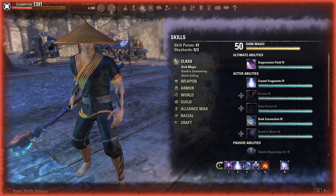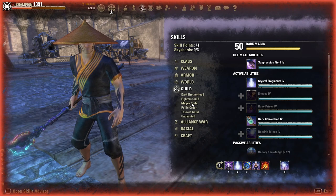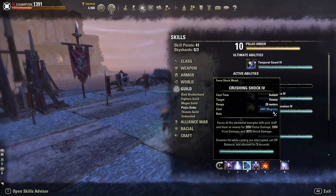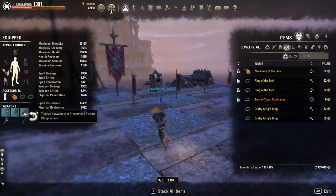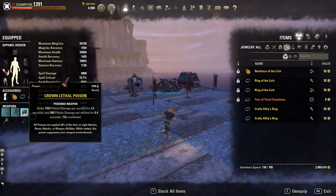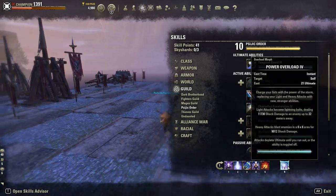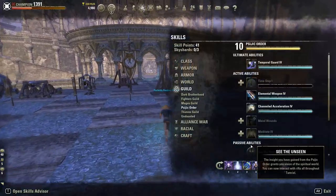The third skill is Crushing Shock — this will be your main spammable. There are two reasons I use this over Elemental Weapon. First, it can interrupt enemies. In open world there are a lot of situations where you have to stop a res but you're not close enough, so having a ranged interrupt is very helpful. Second, it has a much higher chance of proccing your Double Dot poisons, because Crushing Shock hits the enemy 3 different times, tripling the chance of proccing your poison. Elemental Weapon has its advantages — it desyncs people a lot and it's better against dodge rollers because even if they dodge it, you can still use it for your follow-up attack.